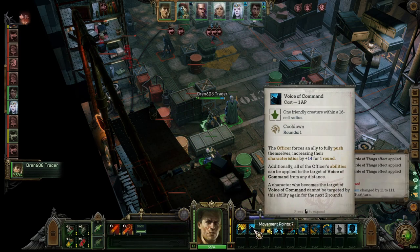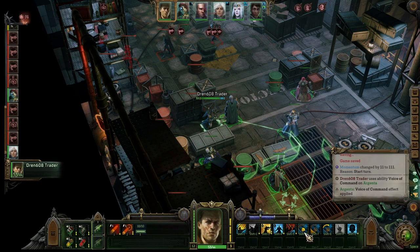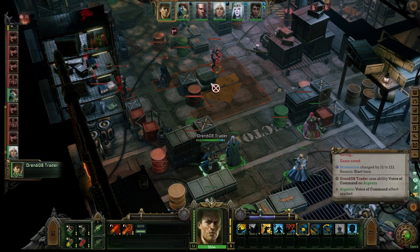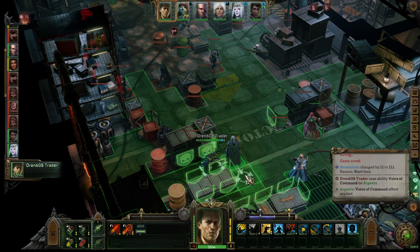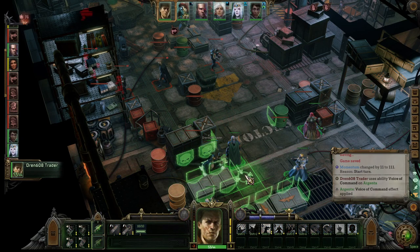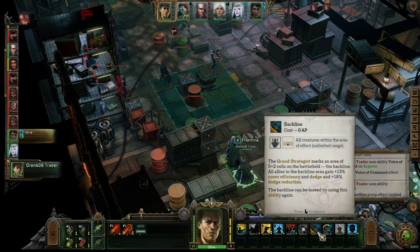Alright, first thing I need to do is Voice of Command on Argenta. I need to set my front line — like, right there. My gut tells me it's a bad idea, but I can't see it. I guess I have to move to here. I don't need luck, I have strategy. And then this is the one that gives us cover efficiency and dodge.